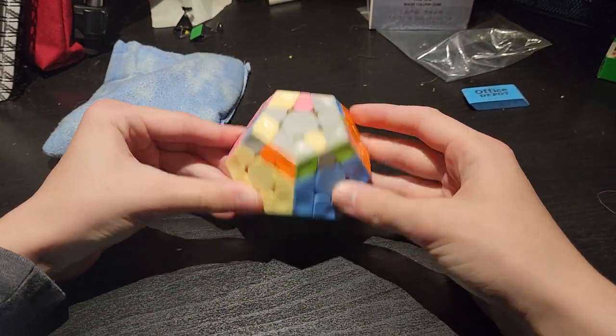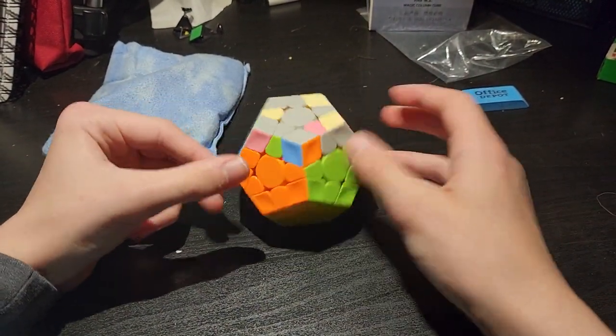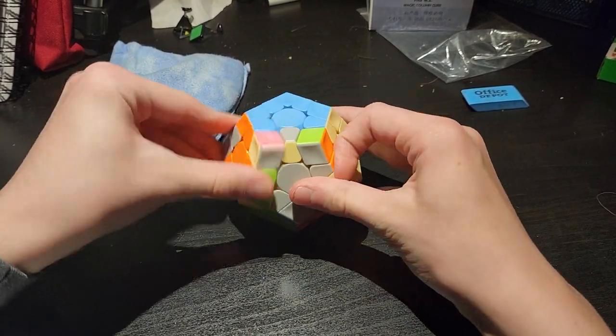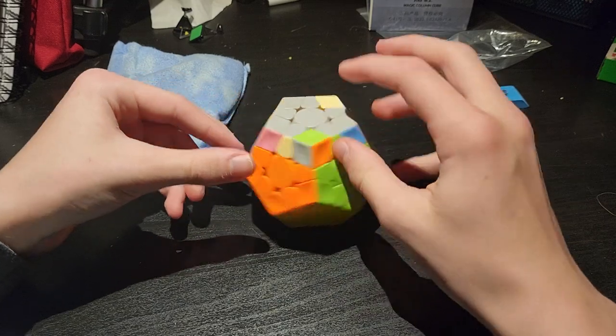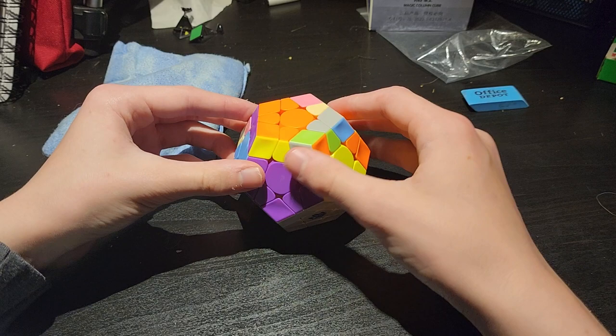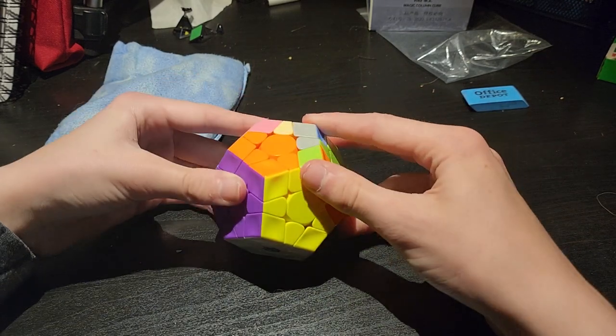I figured something out - it behaves just like a three by three on top, but with like an extra edge. So if I do this - look, see - it's just like that case. How would I do it?